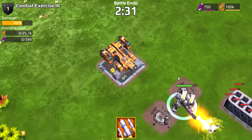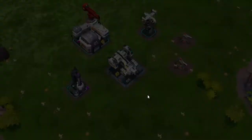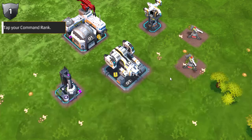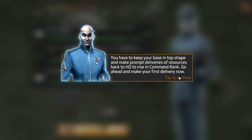100% annihilated. I get a lot of influence. Is that all the influence I get? Advance command rank. Captain, in order to unlock new and more powerful structures for your base, you'll need to advance your command rank. You'll have to keep your base in top shape and make prompt deliveries of resources back to HQ to rise in command rank. Go ahead and make your first delivery now.